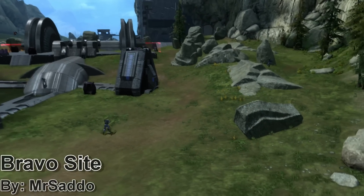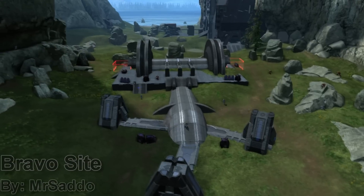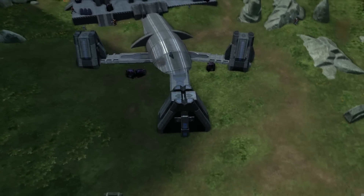Bravo Sight is an elite defense map set in the canyon of Forge World, and offers a lot of interesting geometry, especially in the first phase. I'm going to go ahead and let Yarbird talk about it a little bit.